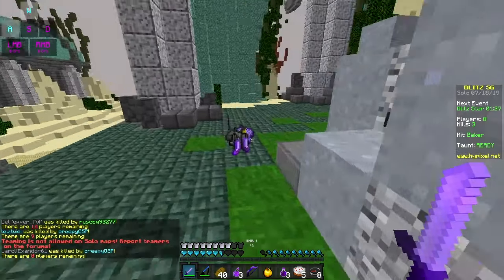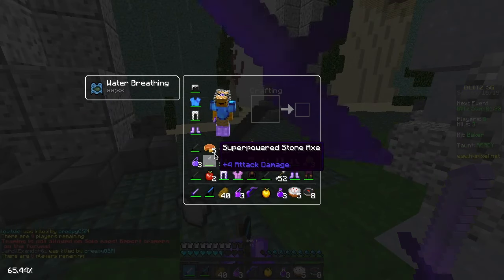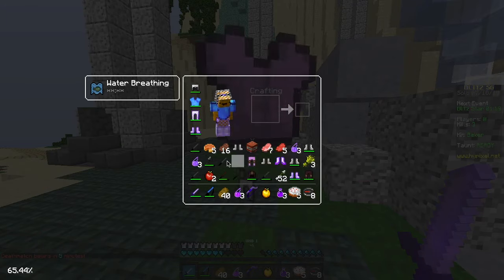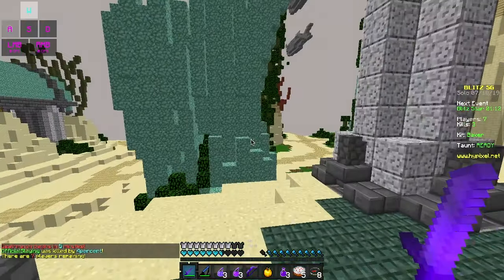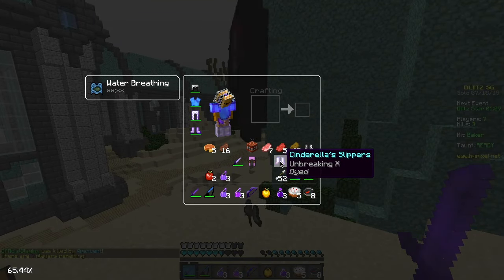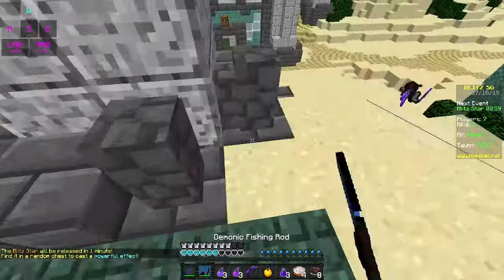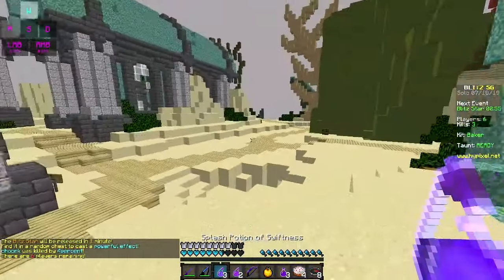There was also a sharpness sword. Oh, we have a power bow now as well? I dropped the sharpness sword again. My voice is dying today, I don't know what's up with me. I'm getting half sick. I'm gonna try and make myself better by not eating junk food. Especially when your main job as a YouTuber is talking — you definitely don't want to have throat issues. Is this regen? No, just speed two.